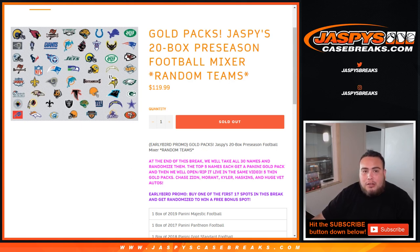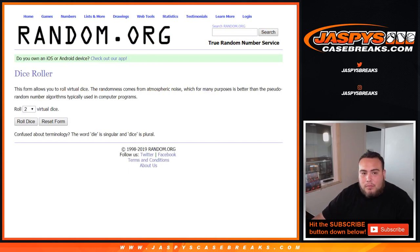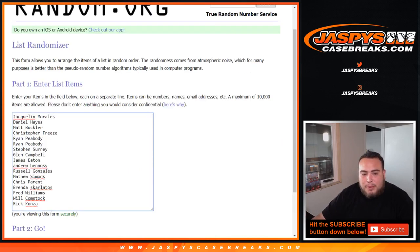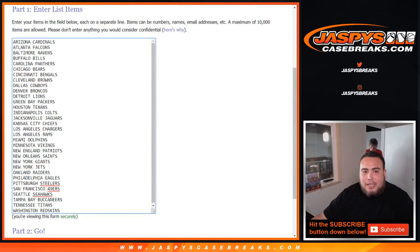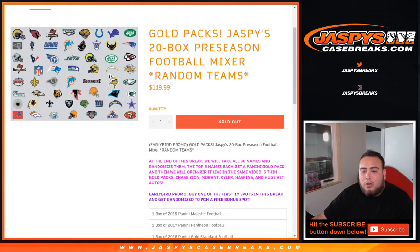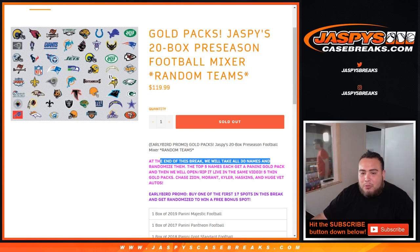What I'm going to do is use the same dice roller here. These are the first 17 customers that bought spots, down to Rick. Randomize only these customer names and number one gets a bonus spot for free. Then I'll add you to this list, use the same dice roll for the customer names and teams. We're also giving away some gold packs — at the end of the break we'll take all 30 names, randomize them, and the top five names each get one Panini gold pack.